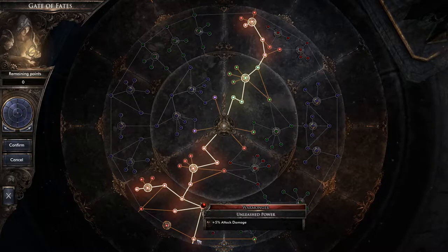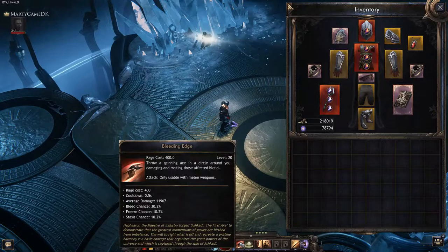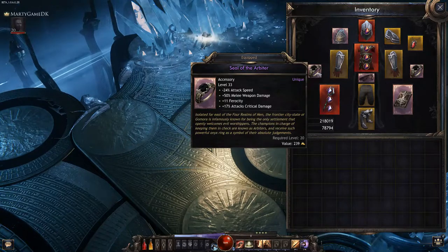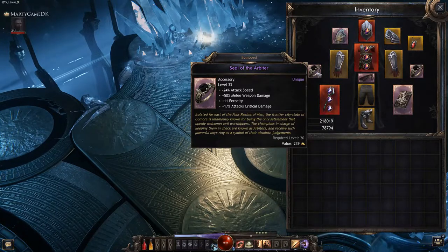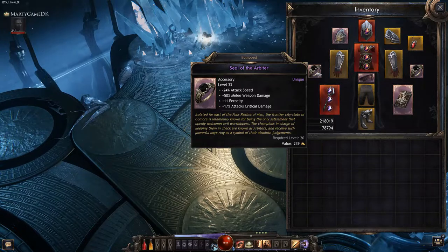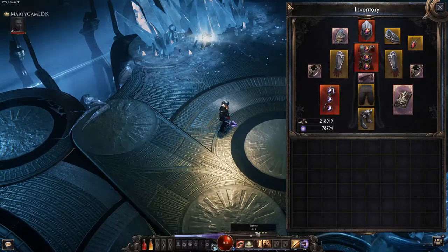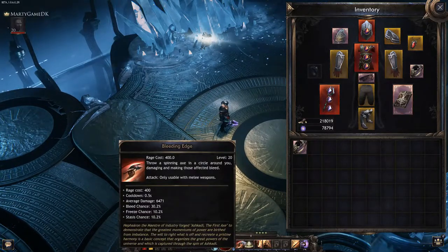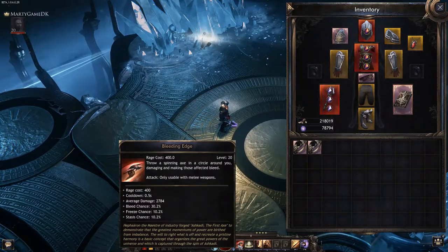So this is how the passive skill tree looks. Let's dive into the gear. Right now I'm doing 12k damage on bleeding edge, and I'm using these rings — Seal of the Arbiter. It removes my attack speed but gives me 50% melee weapon damage, which directly buffs bleeding edge. If I take this ring off I'm down to 6.4k damage, and if I take the other ring off I'm down to 2700 damage.